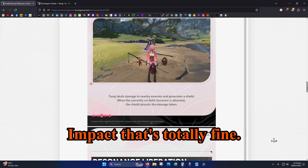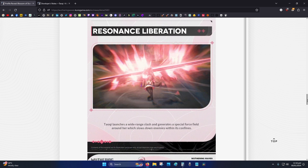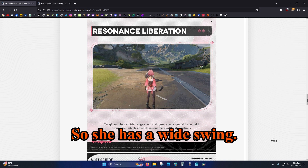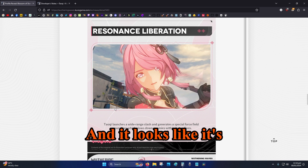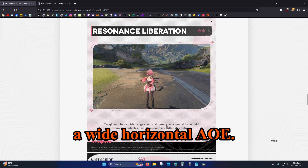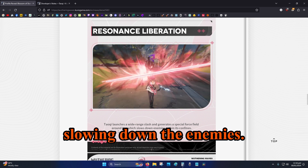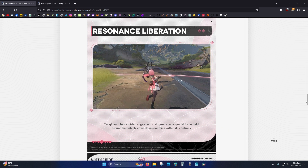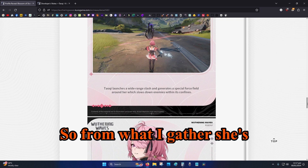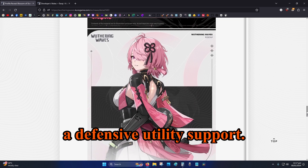Her resonance liberation features a wide horizontal AoE swing. It generates a forcefield that slows down enemies. From what I gather, she's a defensive utility support.